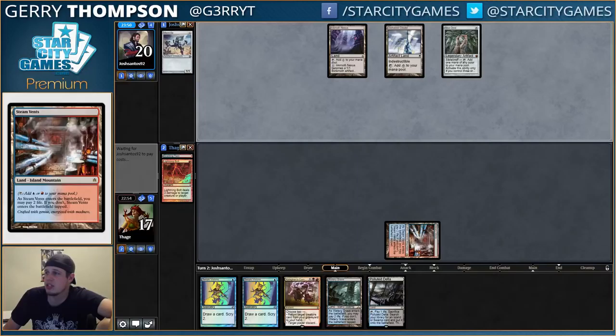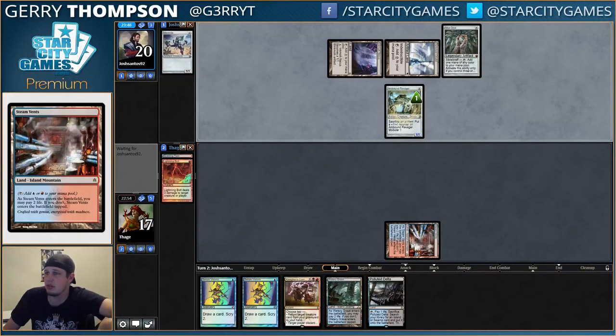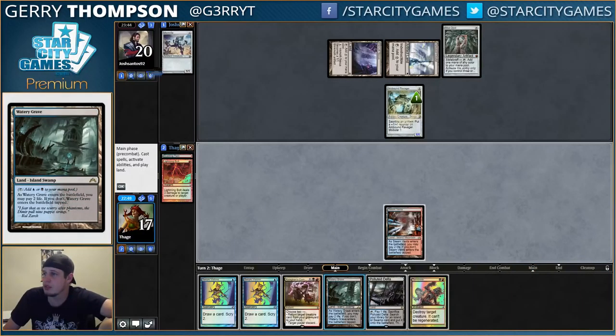Against these aggro decks, sometimes you end up fetching duals even though you might not want to, just because it's way more important to just have the colors. They had Dark Steel Citadel, so they could have played a three-drop this turn, so I'm pretty glad I killed the Memnite, even though killing Ravager might be pretty good too.